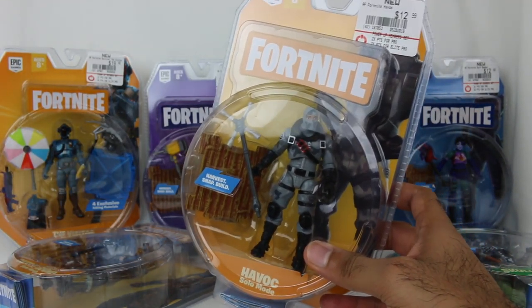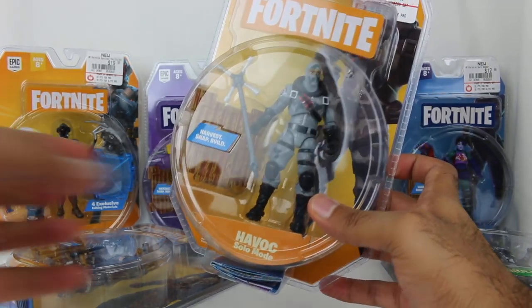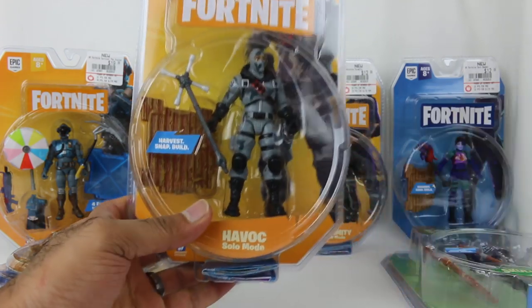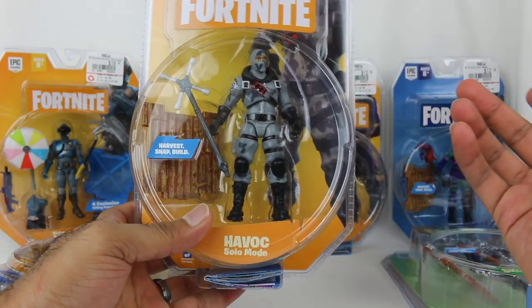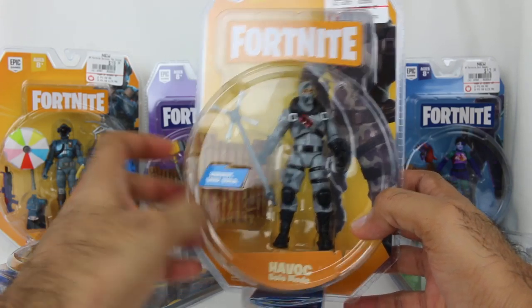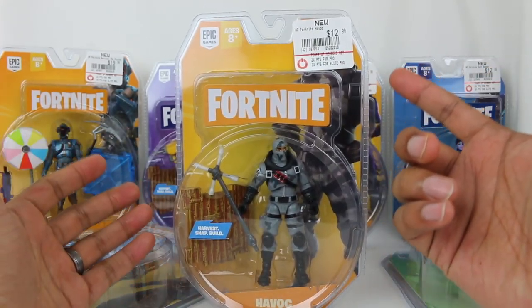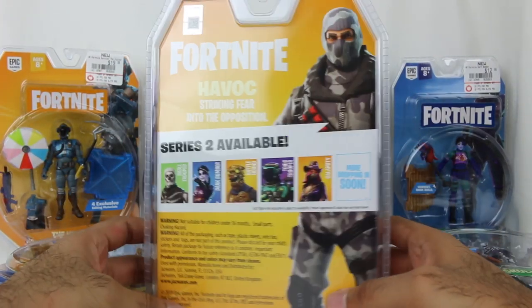I've mentioned in previous videos of the Fortnite toys, I hate the building aspect of the toys — it doesn't work well, it's frustrating. But using one of these building pieces as a stand for the characters is pretty cool. You can find them at your local Target, GameStop, wherever. I got these all from GameStop, so they're $12.99 there. I don't know if Target has them cheaper or not, but just FYI.